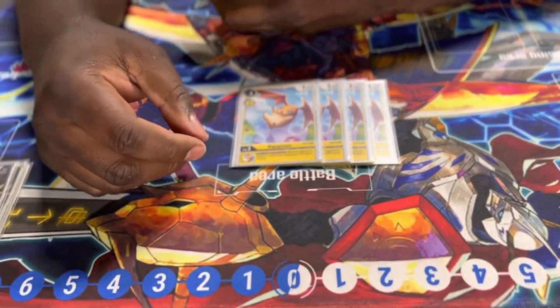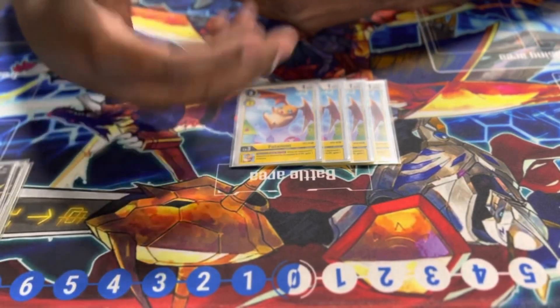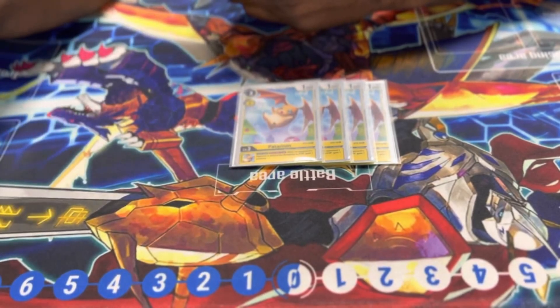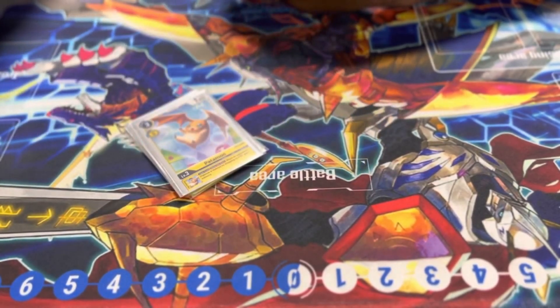Next is Patamon, which I feel is pretty standard for this type of deck. When you see Patamon you know the deck is going to be reducing DP. I want to gain more memory because, combined with Renamon, if you have both of them in sources you get two memory every time you swing, which is great.